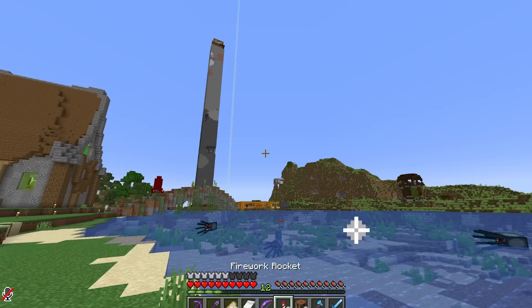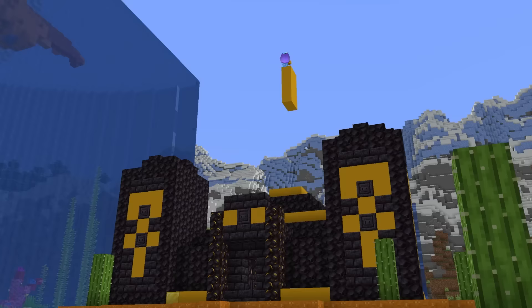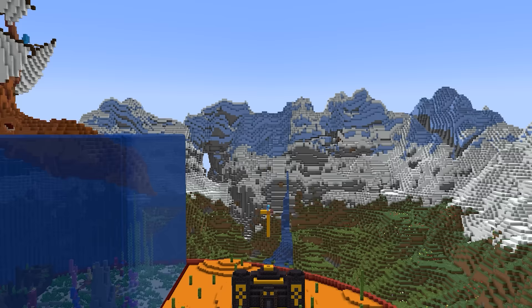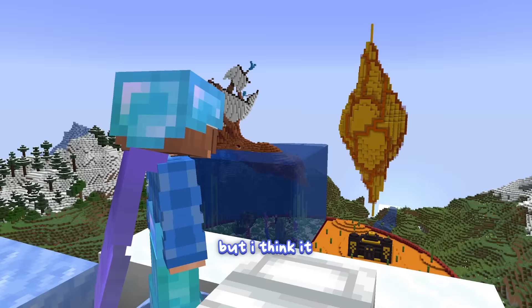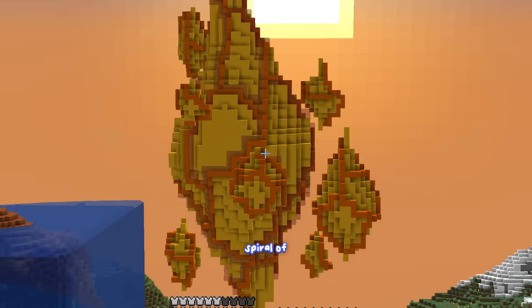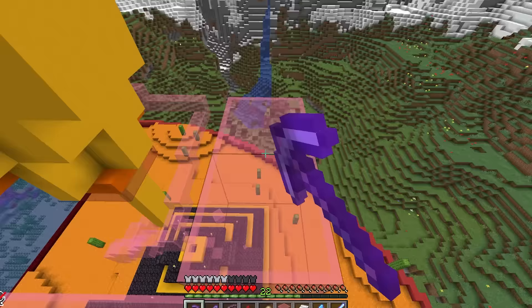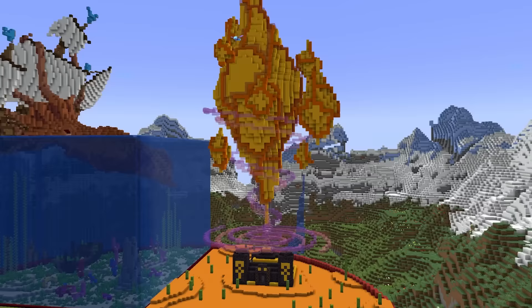I'm going to make a huge crystal directly above the pyramid - taller than the ship - and I'm really hoping this looks good first try because if it doesn't, that's a lot of blocks to break. It is unlike anything I've ever seen before in Minecraft, but I think it turned out super cool. Now I can make some smaller crystals surrounding the mega one. I also want to add a spiral of pink glass coming out of the pyramid - wow, that looks terrible. I'll try this time using different colors of glass and a much better spiral shape - that actually looks so sick.